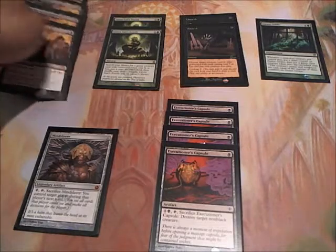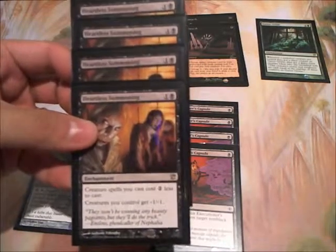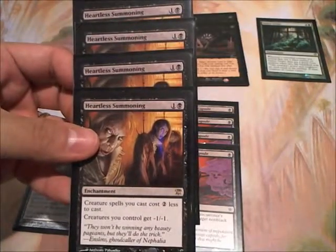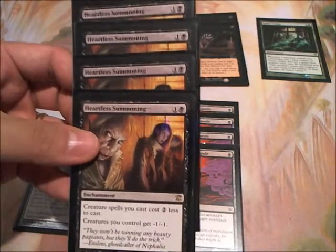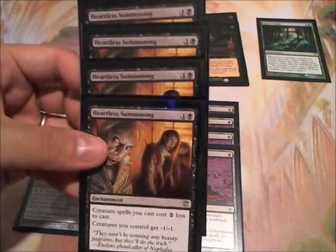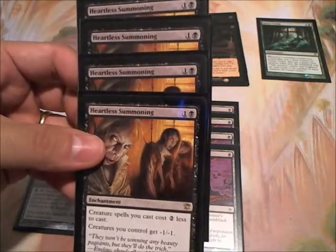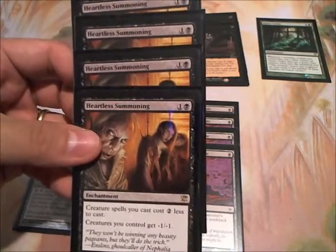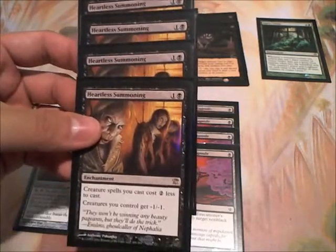For our non-creature spells, we have 4x Heartless Summonings. These are basically the spine of the deck. You definitely want 4x — you can test out with 3x if you want, but generally 4x seems to be the best, because you do want this out and a lot of your creatures come out earlier with these. The only bad thing about having 4x is that if you draw more than one, they're basically dead draws, unless you want to cast 2 and bring out Wurmcoil Engine for 2 mana.